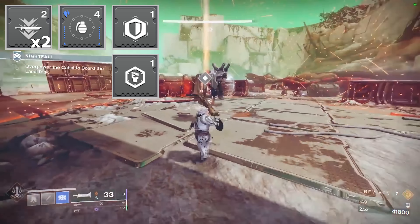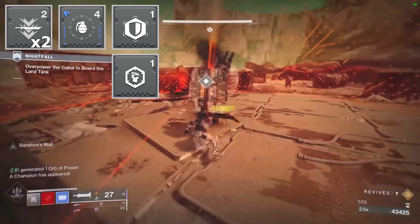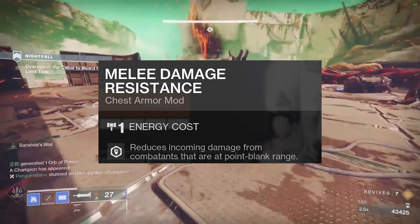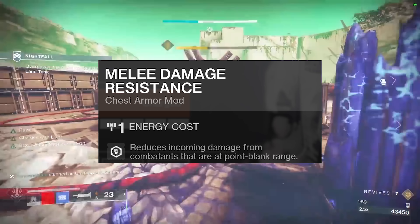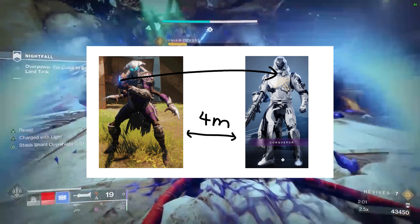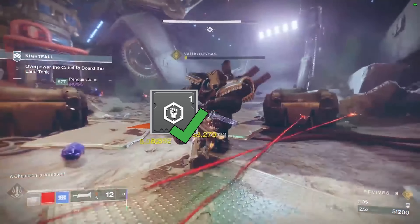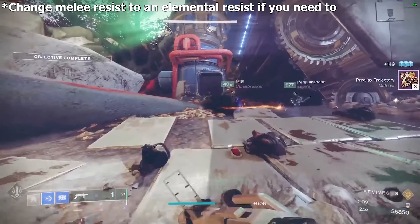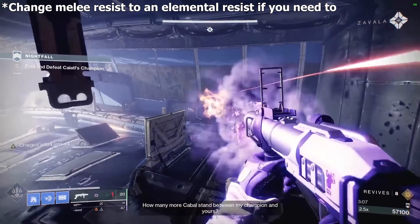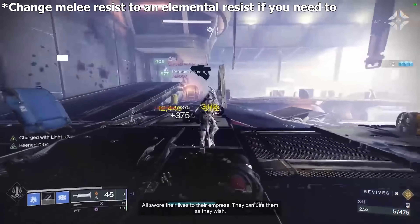Melee damage resistance grants you resistance to damage that's in melee range rather than actual melee attacks — it reduces incoming damage from combatants at point-blank range. For example, if a sniper is attacking you in melee range with a sniper, melee damage resistance will provide the damage reduction and sniper damage resistance won't. Because you will be up close with enemies, melee resist will benefit you a lot. Concussive dampener is used because a lot of damage is area of effect.